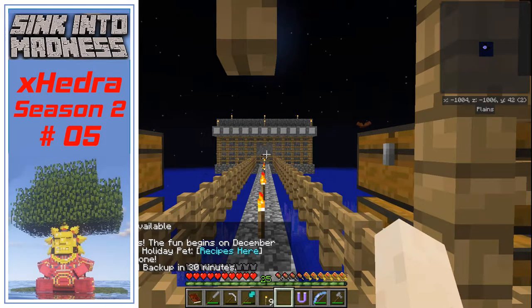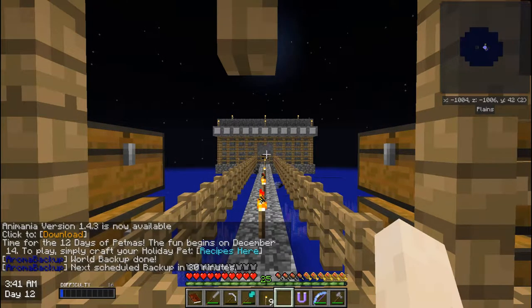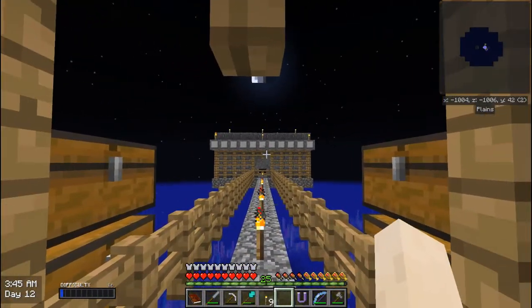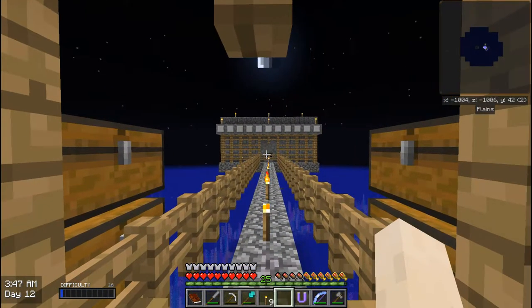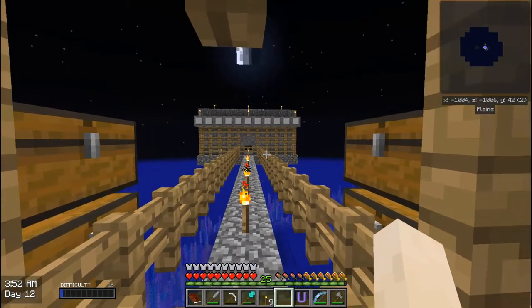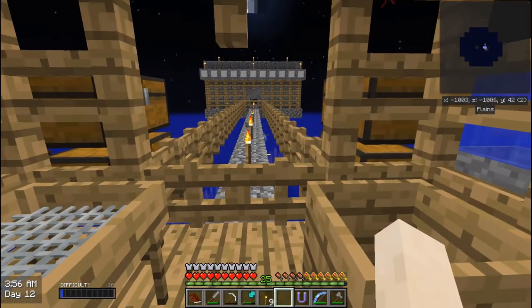Hello everyone, Excedra here bringing you Season 2 Episode 5 of Sink Into Madness, a modpack by Jon Bams and M1 Jordan Allen. So in the last episode, we automated this mob farm — well, semi-automated in all honesty. We have everything to catch the mob drops, but nowhere to send them for the time being. We need a bit more automation for that.